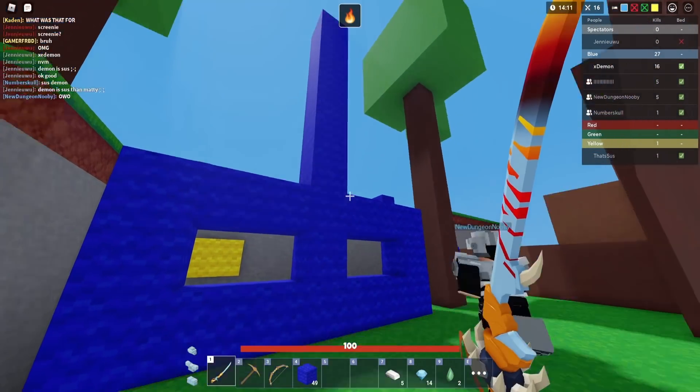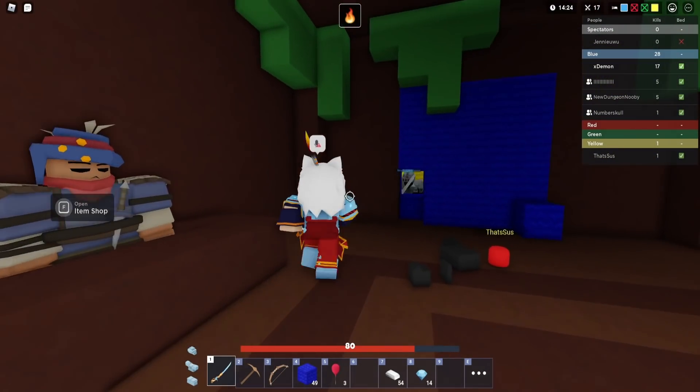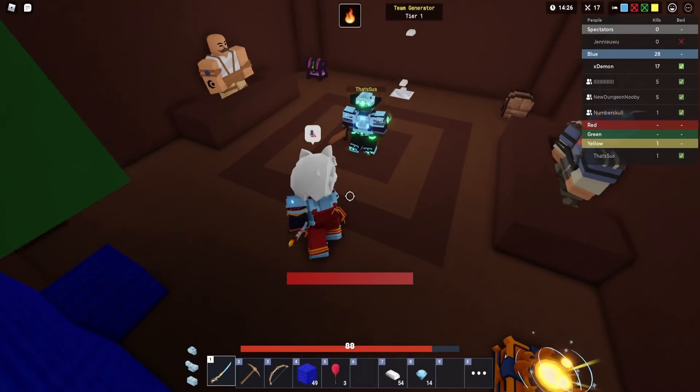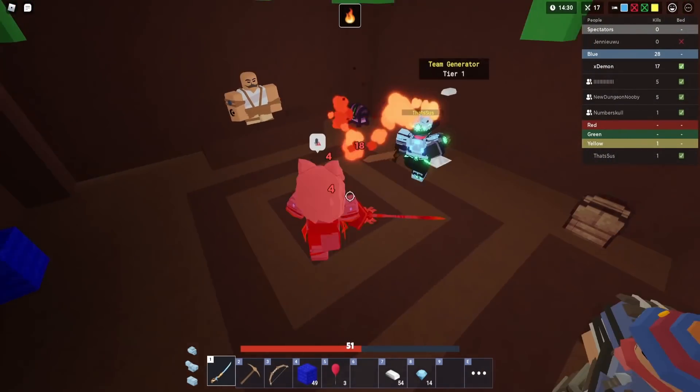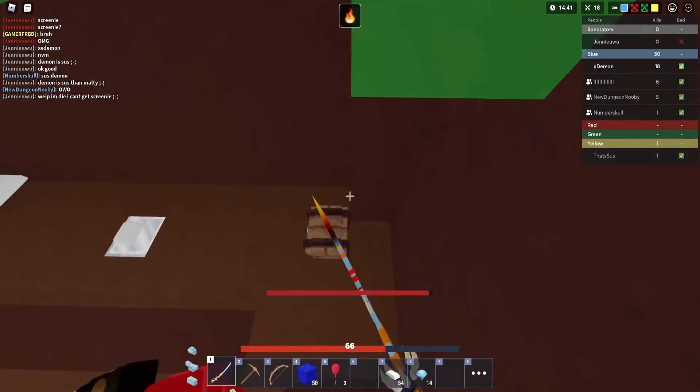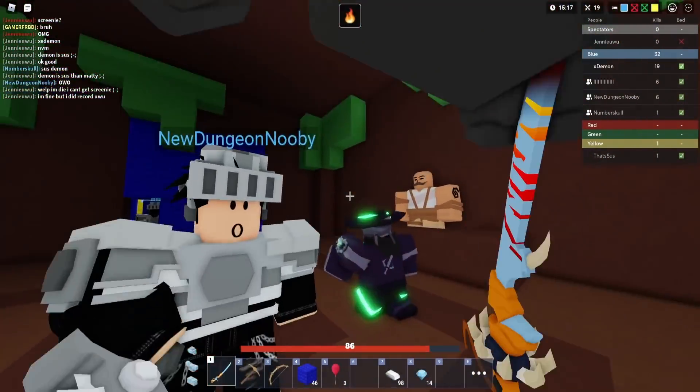Number just got armor protection tier three — let's go! He also got bed alarm, which is so useful. It looks like yellow team just wiped red's bed at eight minutes into the game, so yellow is just being sweaty this game. D-man's got 15 emeralds — I need five more for an emerald dowel so I'm coming over to unlock it.